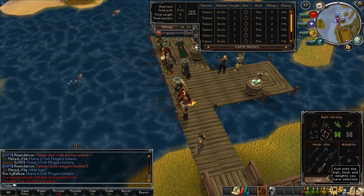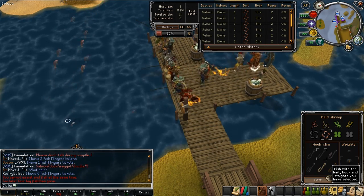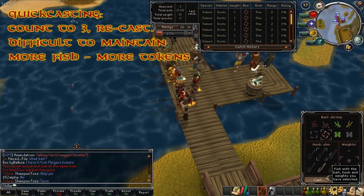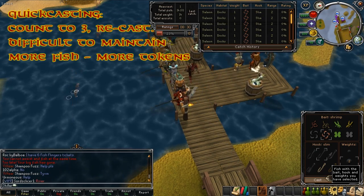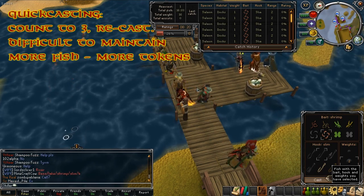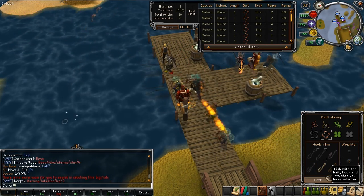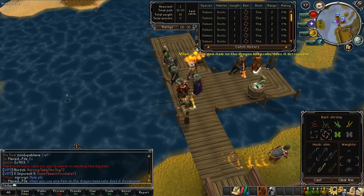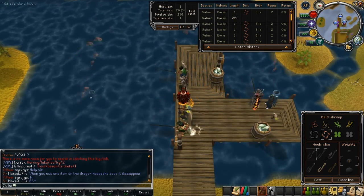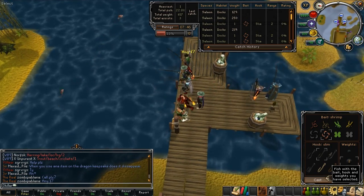Quick casting is a mechanic that lets you catch fish faster than normal. Everyone has a different method — personally I count to three in my head and then cast again. This increases your fish per game, which also increases your tokens per game. While quick casting, make sure you also assist the big fish: you'll see bubbles pop up in the water nearby, just click on them. It only takes a few seconds, so try to get your assists done early in the game before others have already completed theirs.